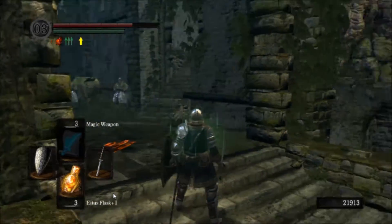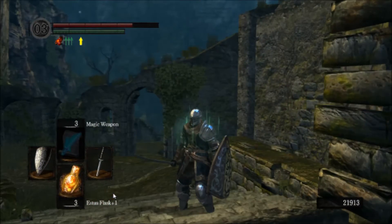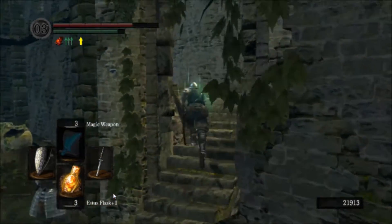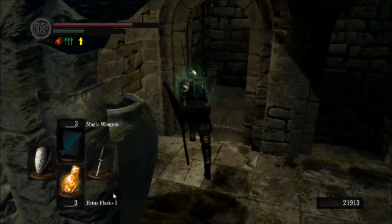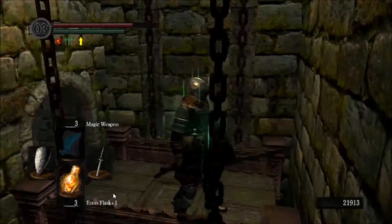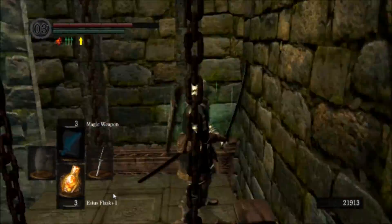Hey guys, DougieHoyzerMD here, back in Firelink Shrine. I'm not going to start right off with a bonfire because I'm closer to the elevator this way, and we're going to head to the elevator to meet Andre to buy the Crest of Artorias. It's a handy little item that allows you to access a hidden area of the game.